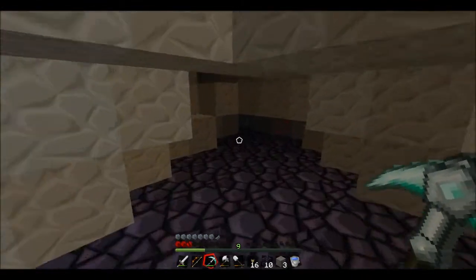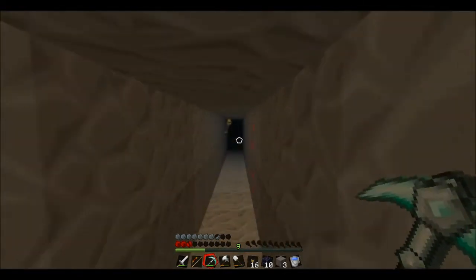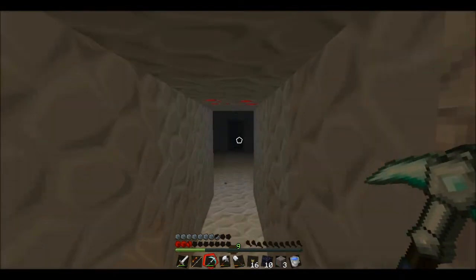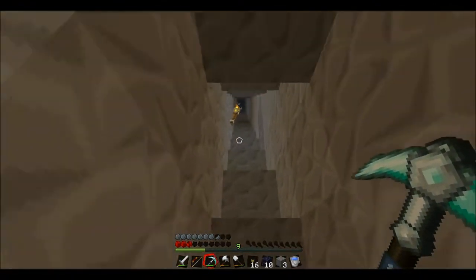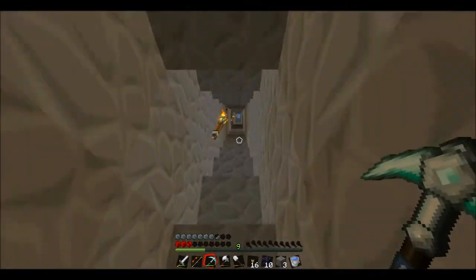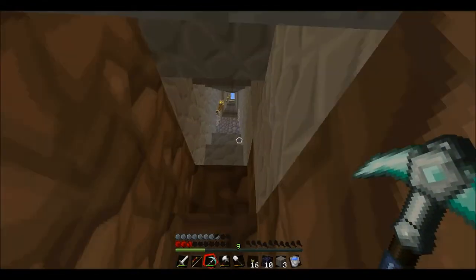I don't want to risk going in the cave and dying from creepers and stuff. I'm going to take this back because I don't really want to explore the cave with all this stuff on me in case I die. I'll come back down here, leave the obsidian, the diamond pickaxe and all that stuff. I'll probably just come down here in armor with a sword and an iron pickaxe, see if I can find anything.